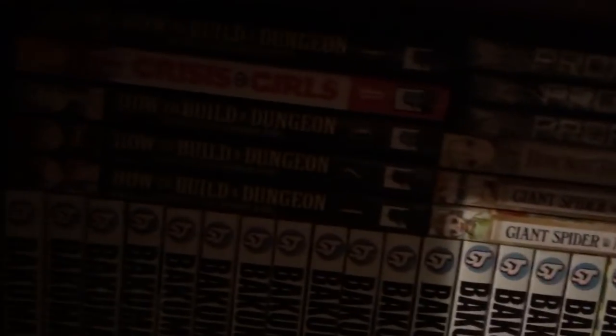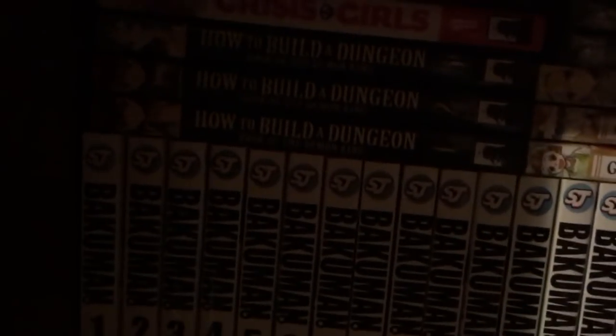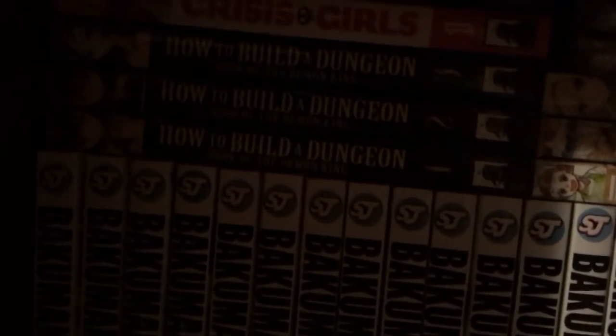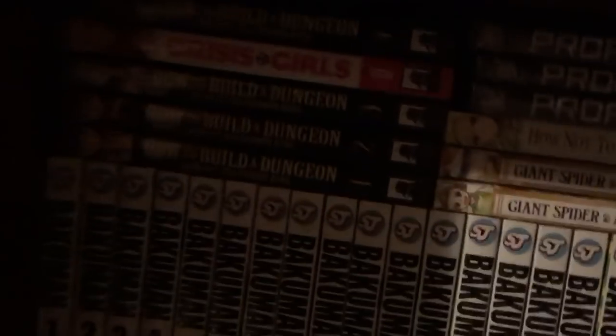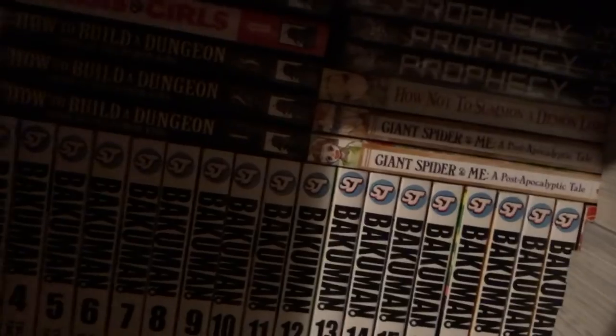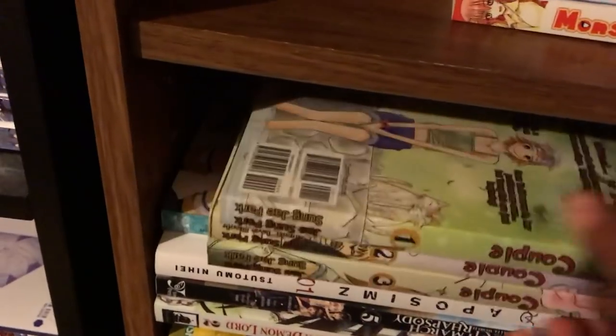Bakuman 1 through 20. How to Build a Dungeon: The Book of the Demon King 1 through 4. Crisis Girls 1 — pretty sure the other one's somewhere around there as well. Let's see... Couple volumes 1, 2, 3. Some of these we're just going to remove and put them up higher.